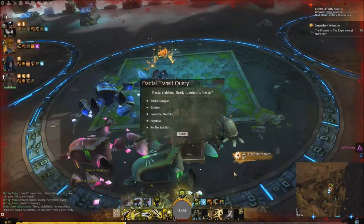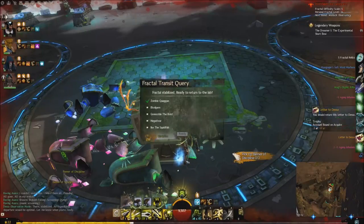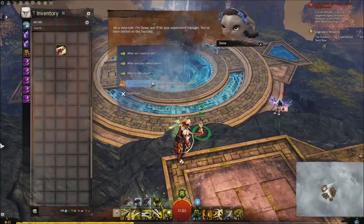First, we need to find the letter for Deesa, which is in the Uncategorized Fractal Chest. Then we just hand it over to her and we get Deesa's Sadness.